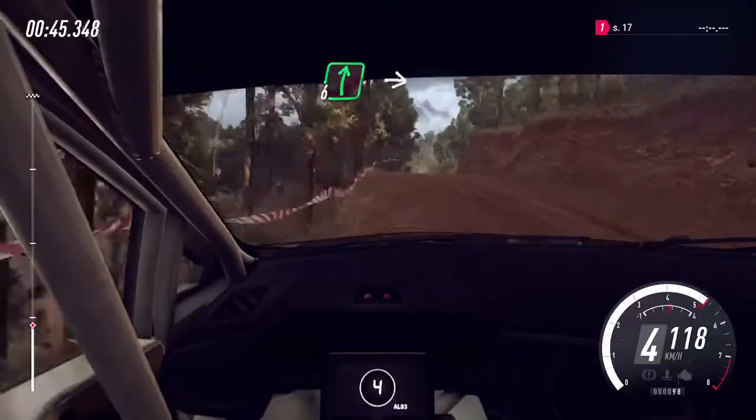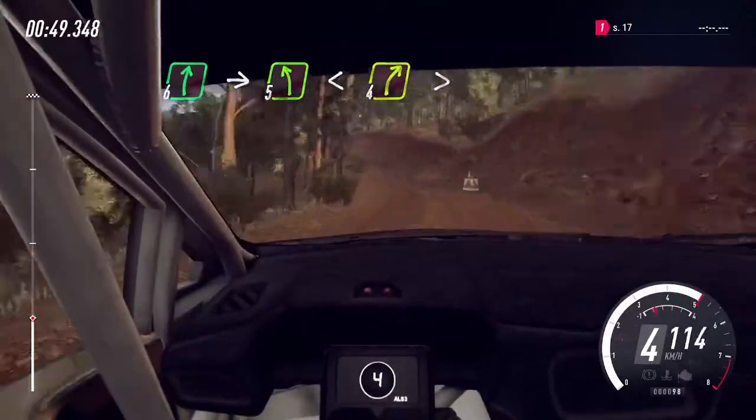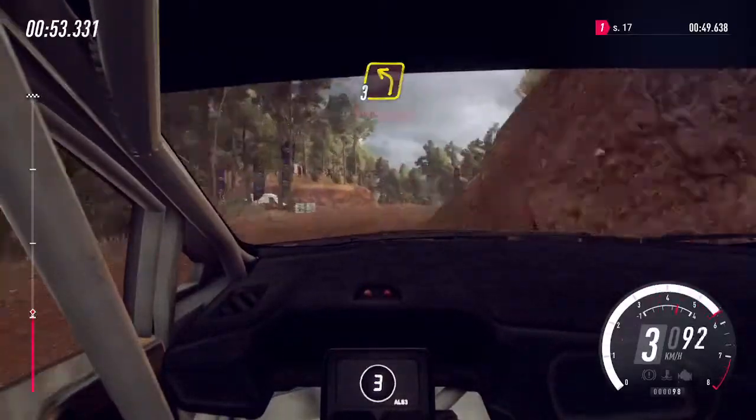Into a jump maybe. 30. 6 right into 5 left long, opens of a crest, into 4 right long, tightens straight of a junction, 3 left long of a crest.